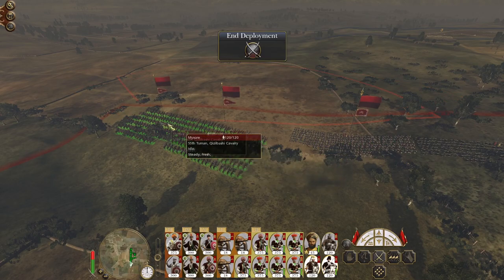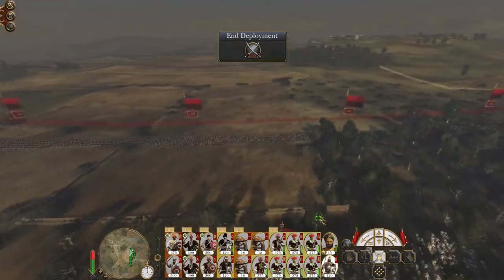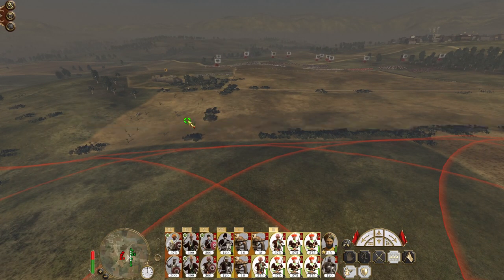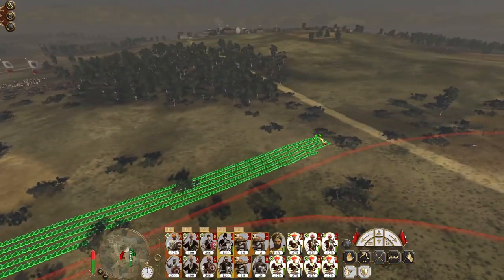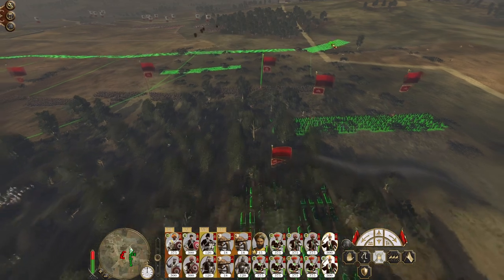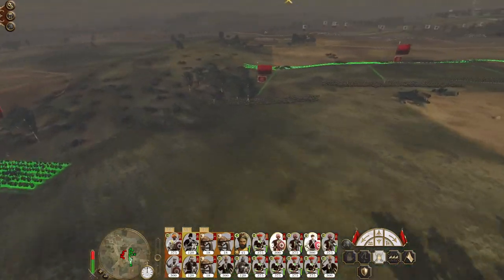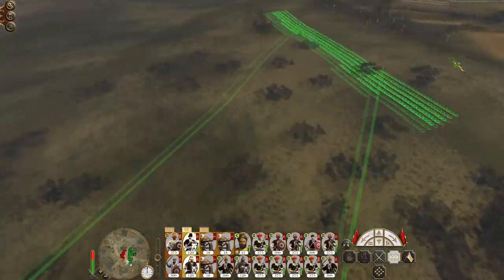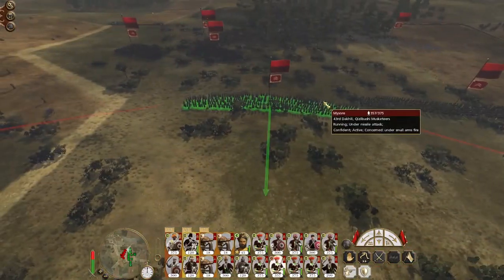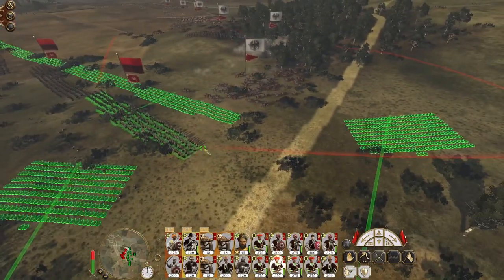Skirmish cavalry plus lancers is good. Sipahi on the other flank is also good. Let's let my artillery open fire on whomever they desire — looks like the left flank is going to be an interesting option to push. They're engaging our infantry force.